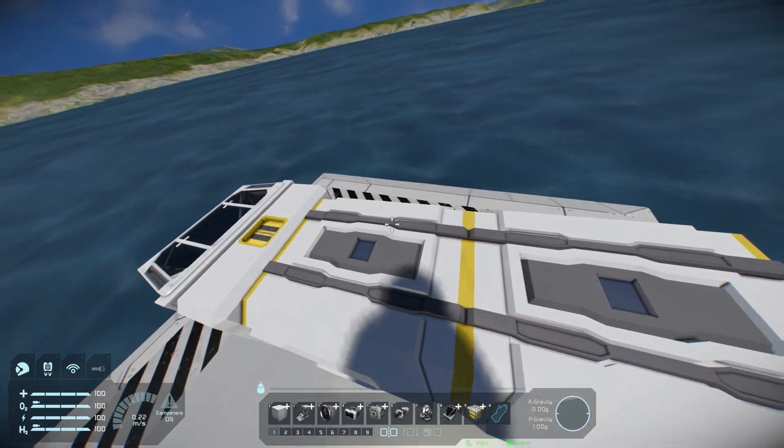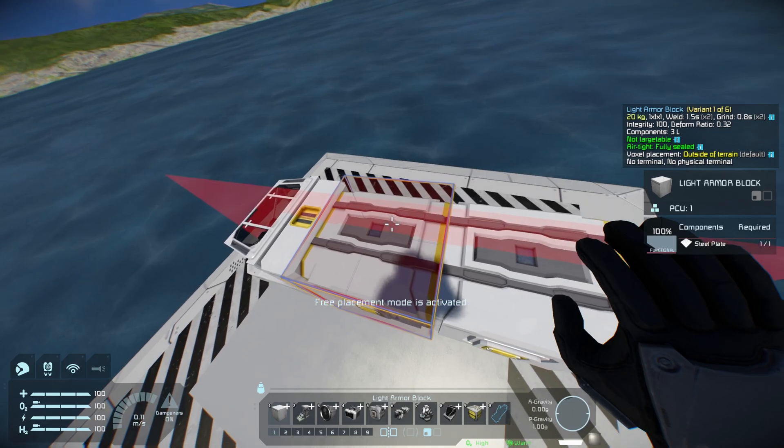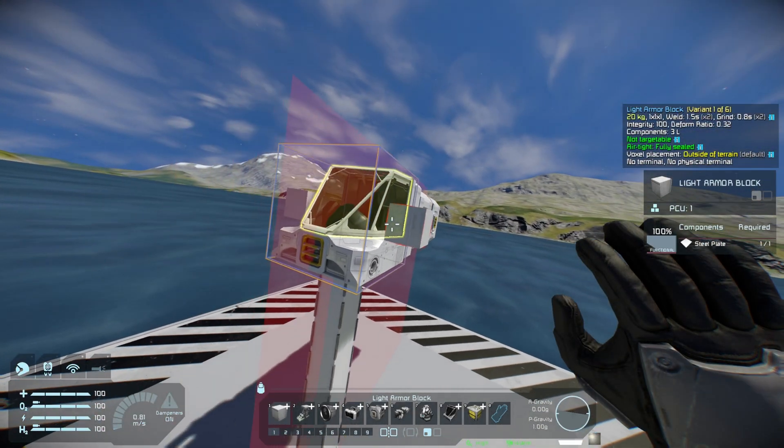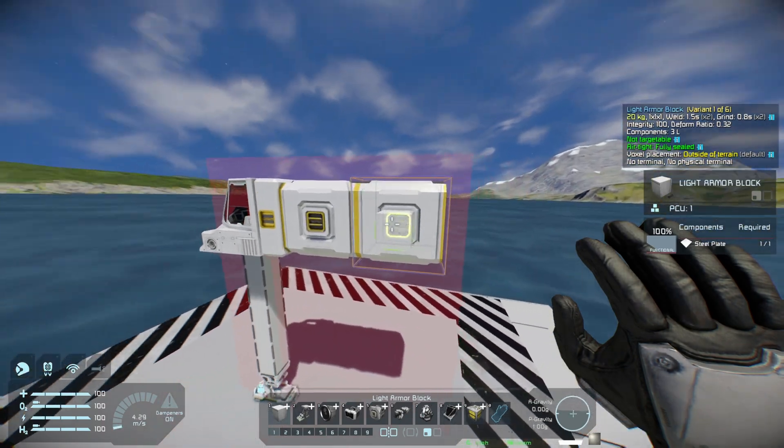I'm then going to turn symmetry mode on with the M key and left click, because it makes my life a lot easier. If you're building in Space Engineers, you're going to be using this for probably every single ship you ever design.